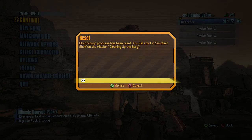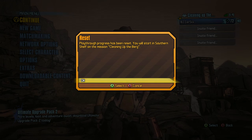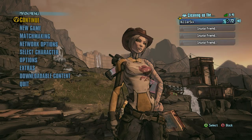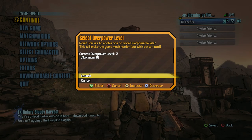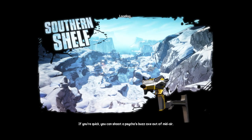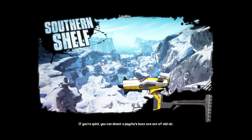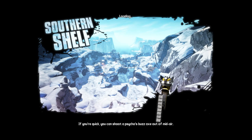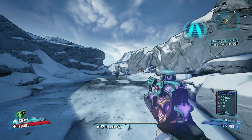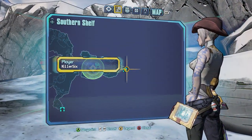It has now reset you to Cleaning Up the Berg and Southern Shelf. So when you start your Ultimate Vault Hunter run with this character, as you can see we still go OP8 and launcher. For those of you that do not know what OP8 is, I'm going to make a video pretty soon showing you that — I've had a few questions about what Overpower levels are and I'll be glad to show that to you guys.